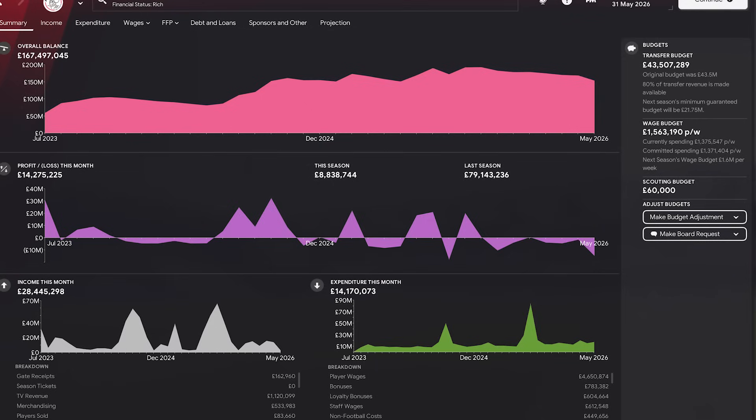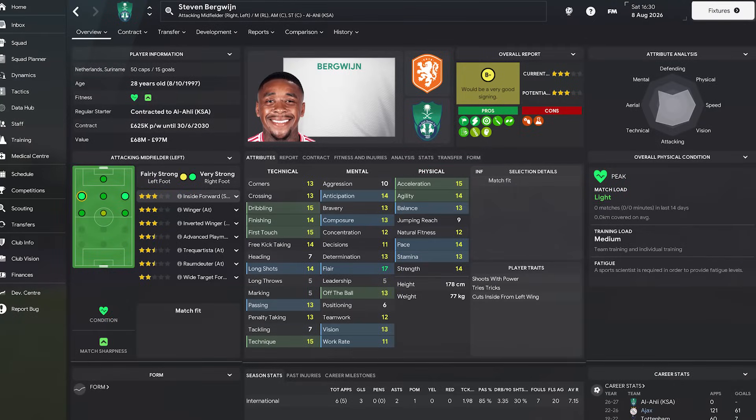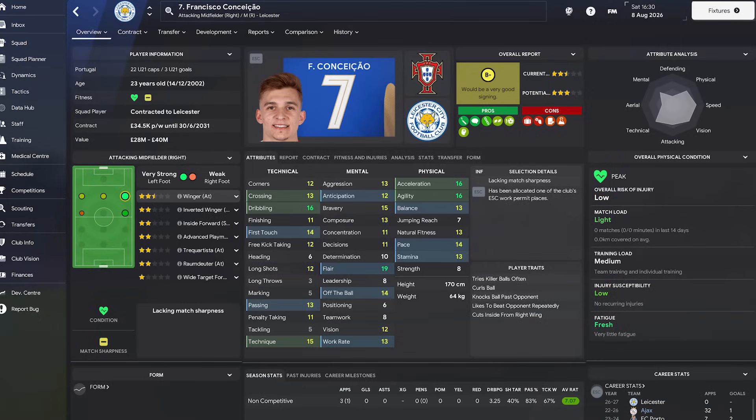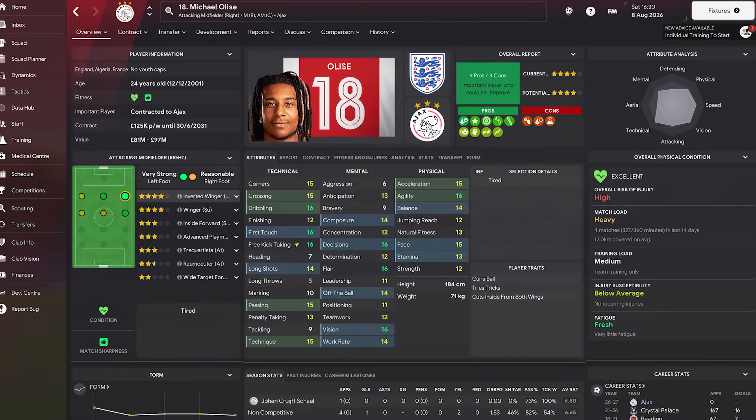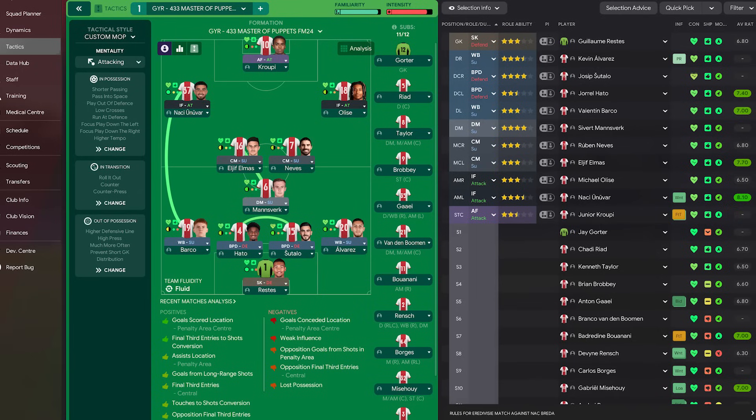This season was definitely much better as we secured a domestic treble, but I still want to achieve more in the Champions League. We have 43.5 million pounds to spend in the summer. Saudi Arabia raided us again — Steven Bergwijn joined Al Ali for 50 million pounds, and Francisco Colencal went to Leicester for 7 million. I used that money to sign Michael Olise from recently relegated Crystal Palace for 48.5 million, and secured former Wolves midfielder Ruben Neves on a free transfer after his Al Hilal contract expired. Olise and Neves come straight into our best 11 and the squad looks a lot more balanced.